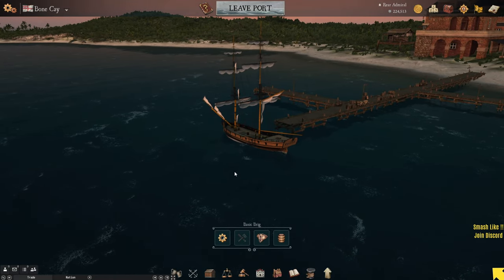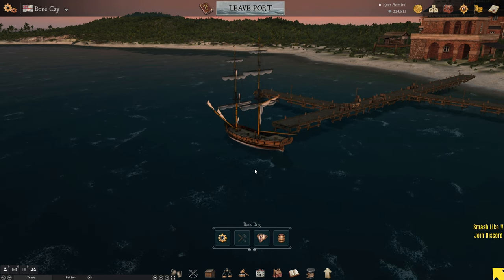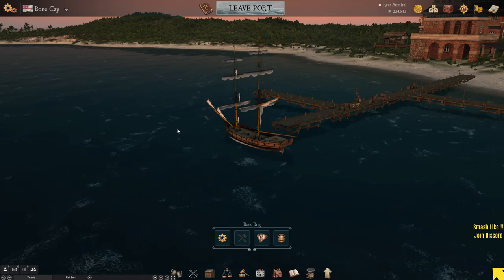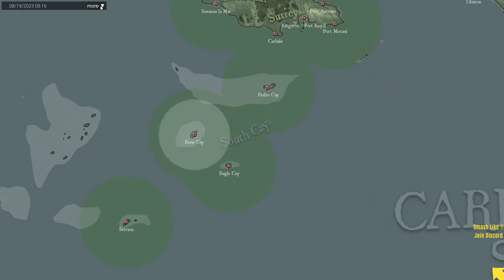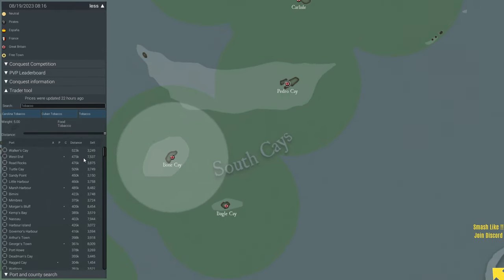And that's where the fun begins. You want to go and have a look-see at where tobacco is produced. If you go on the map by pressing M, click on More, then Trader Tool, there's a search bar — type 'tobacco'. None of the Cuban or other ones, just normal tobacco. Click on that and it'll come up with a list of every port. Click on the P until you've got dots up here — these dots represent the ports which can produce tobacco.